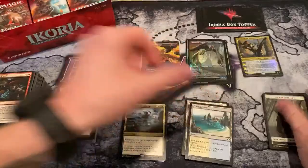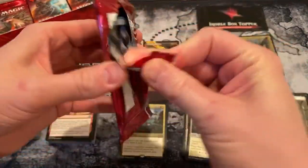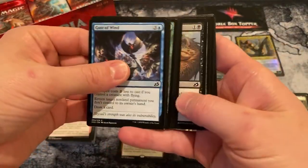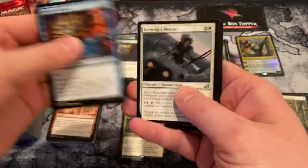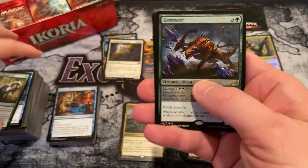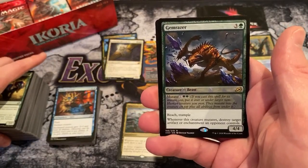A very lucky and thankful patron is going to get that about a week and a day from right now. Where's Dagon? He's been asking about Narset. Well, he's gone — Dagon is gone. A Gem Raiser — this might be the first non-showcase or extended art Gem Raiser I've seen, to be honest.